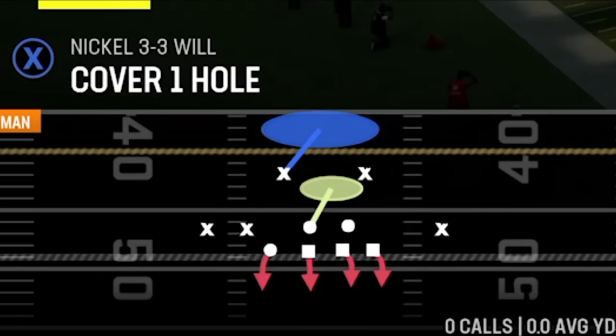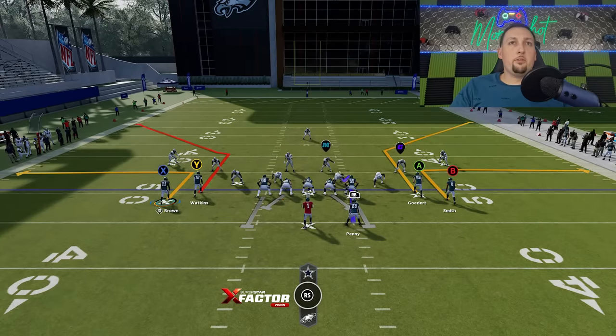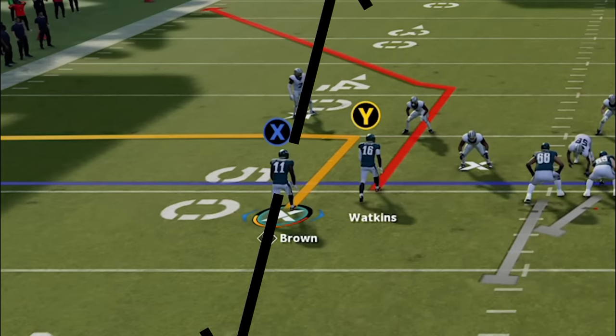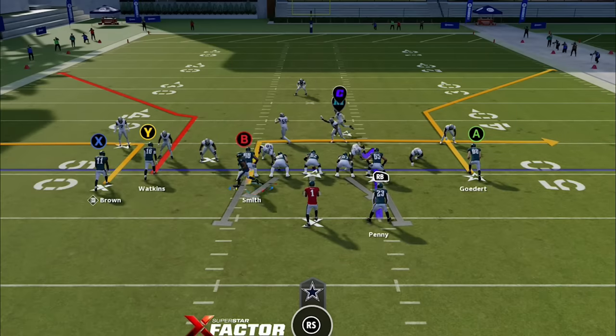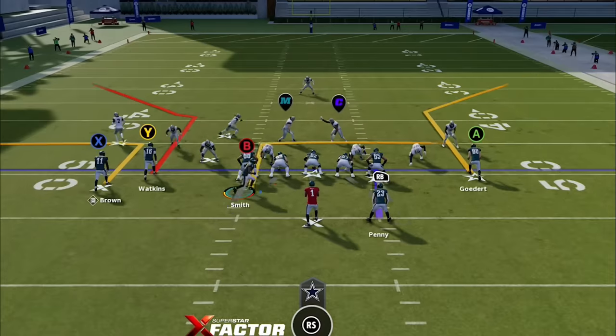Now I'm going to skip ahead to cover 1 hole just to show you the difference in look. When it comes to the differences between cover 1 and cover 3, the differences are very subtle. A lot of times the cornerbacks outside will be aligned a little bit better and a little bit closer. Cover 3 and cover 1 man schemes are popular because they're meant to look alike and are really hard to tell apart. If you really can't tell the difference, you can always make a motion pre-snap — that's really going to give away whether it's man or zone, with the defender following the receiver everywhere.